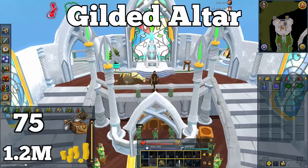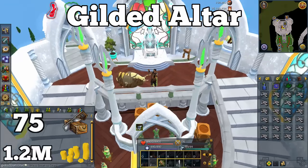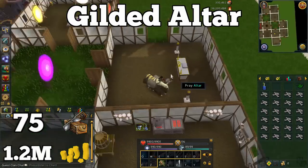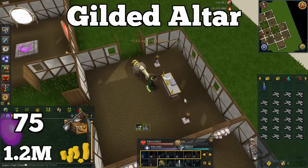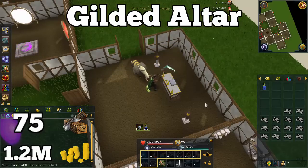By far the most common method of training prayer is using a gilded altar, which makes sense because there aren't too many requirements. You can use other people's gilded altars, but I'd really recommend getting your own because it's quite a bit faster teleporting to your own house. To make a gilded altar you need 75 Construction, which is boostable using teas from your Player-Owned House kitchen and the crystal saw. You also need incense burners — not torches — so make sure you have burners you can use clean marrentills on.